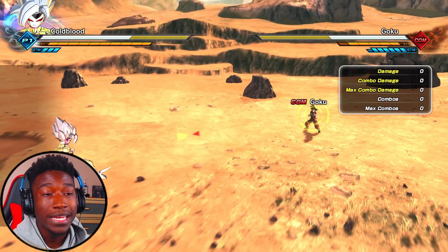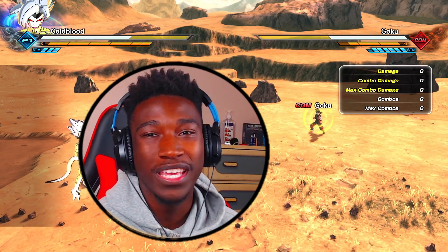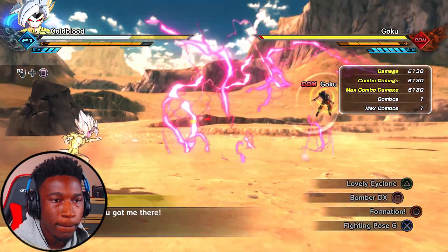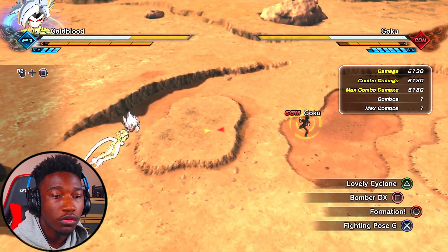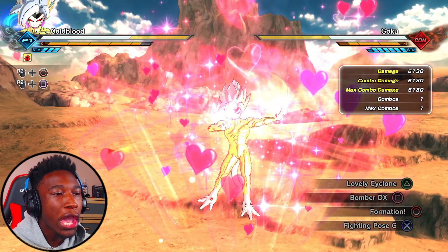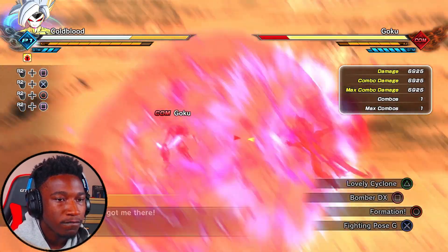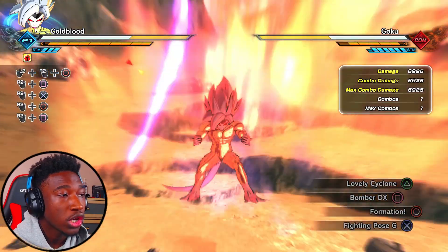We're up in this thing. As you can see we have three boss stamina bars. This tactic is freaking gold. We're going to use Bomber DX real quick. Look at that — 5,000 and 130 damage. Now we're going to use both buffs, then Fighter Pose G, and I'm going to show you the damage. 6,000 and 925 — golden.